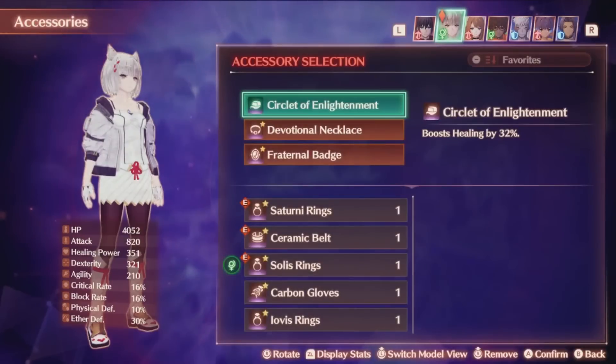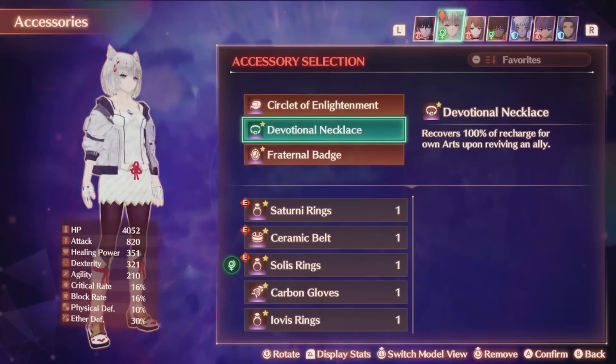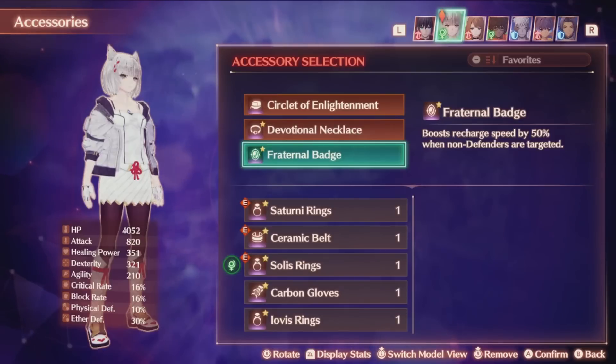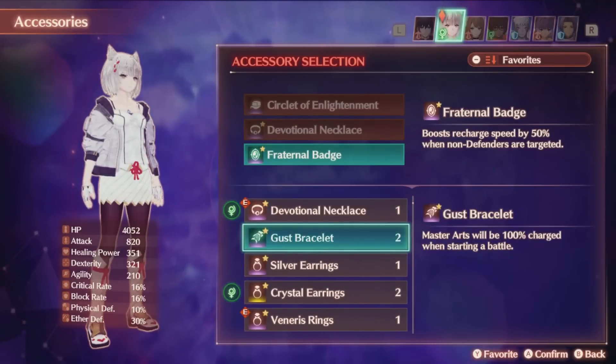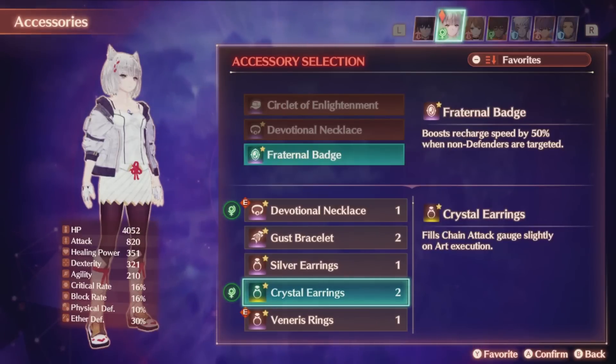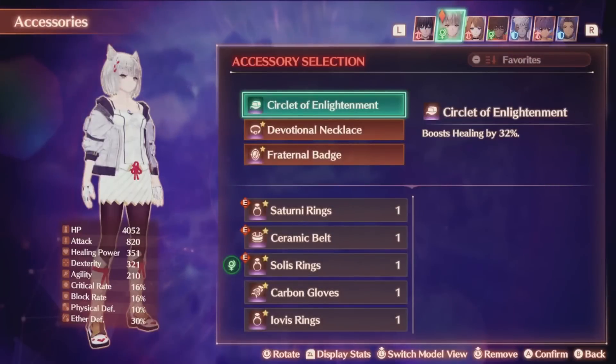My current accessories are Circlet of Enlightenment — not Solus Rings, because your healing stat already isn't super amazing, so you won't get as much benefit out of that as the other healers you're probably running. Even this might be better replaced with something else, but having some healing stat boost is still useful to make the class function better as a healer. Devotional Necklace will recharge all arts 100% when reviving an ally, so you can instantly apply all buffs to a revived ally and start spamming even more arts. Fraternal Badge will boost recharge speed even further when a defender is not targeted — this also affects talent arts too. Crystal Earrings are excellent on the class if you're trying to use early chain attacks because of how often you end up using arts, especially useful on normal and easy mode. This class can often carry more offensive teams with only one tank or without a tank if not on hard mode, though I do recommend at least one other healer for stronger pure healing, since that's the one weakness this class kind of has.